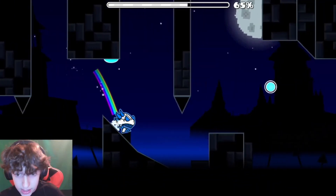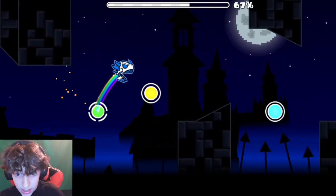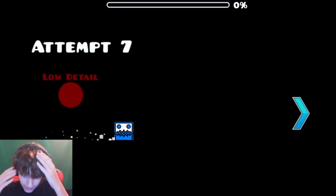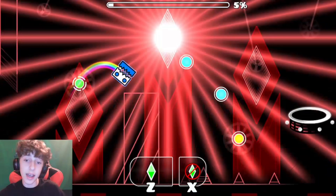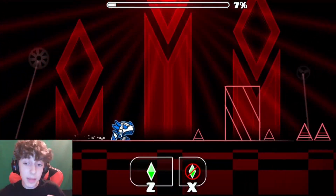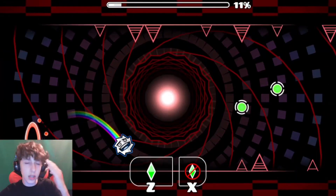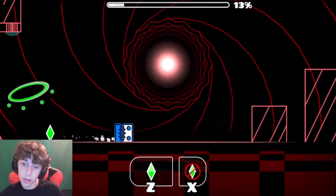Now this part is literally just mini clicks. Then here's a really easy coin to get, which I just died on because I'm dumb. I'm going to go into practice mode because from that point on the level is 100 times harder.